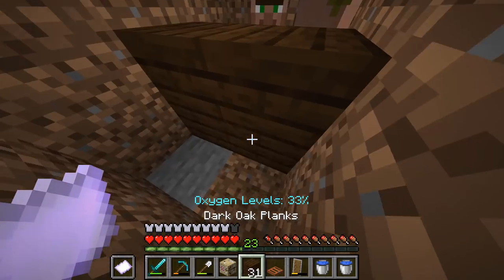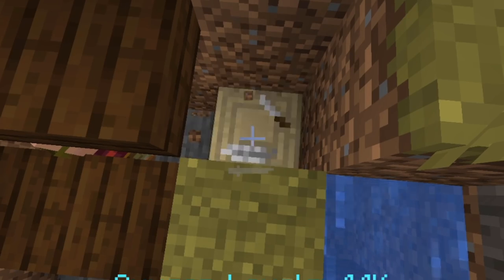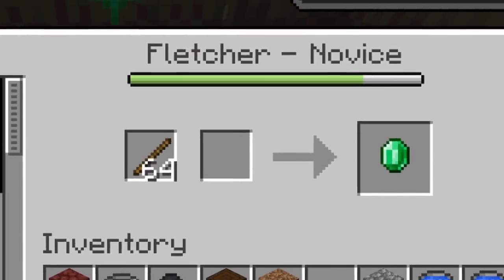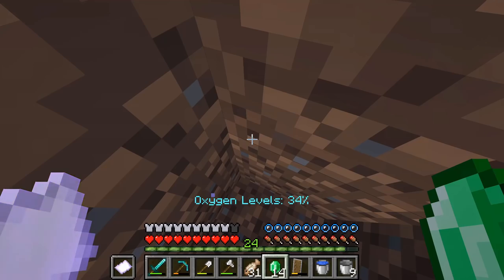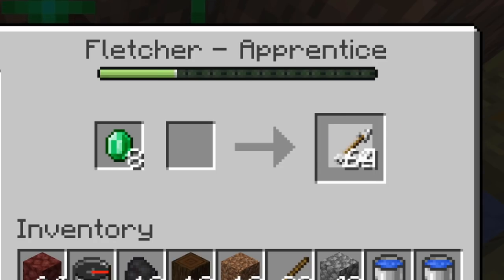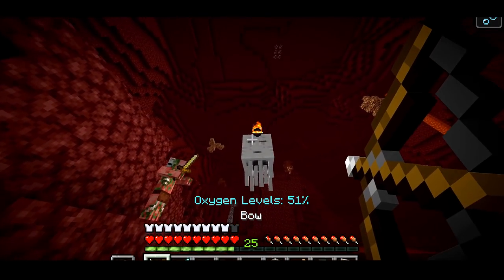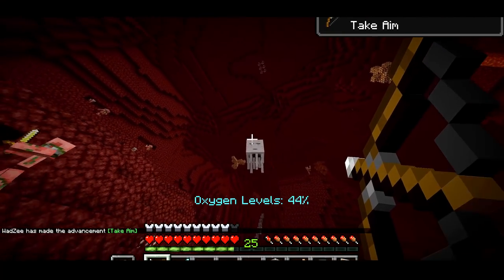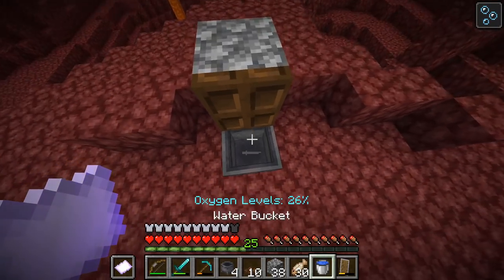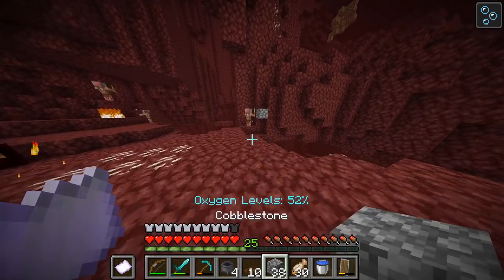14 emeralds — not too bad. Let's firstly buy a bow to save us trying to get some string, and then let's buy a whole stack of arrows. Two stacks of arrows. Let's do this cauldron thing quickly — I'm not confident about this at all. I want to go back up.